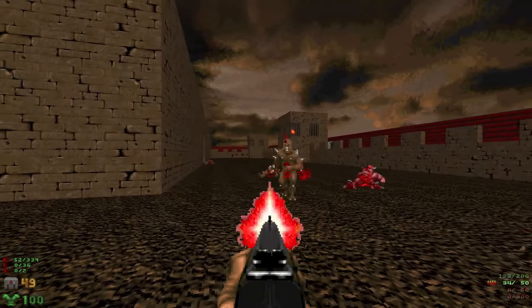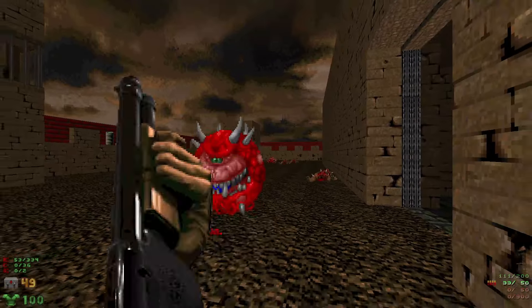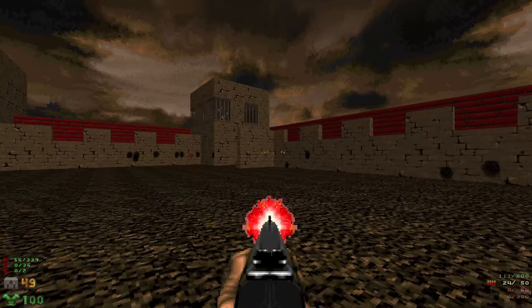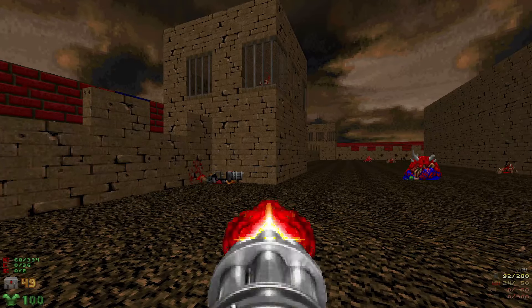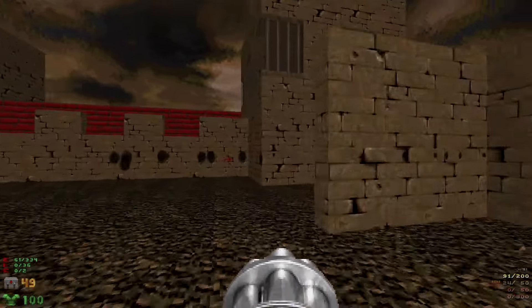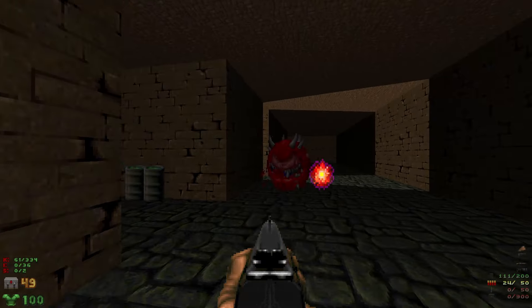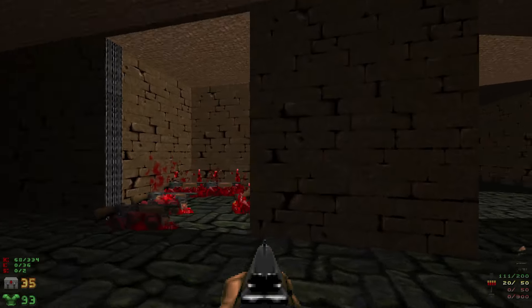Let's play assist there, imp. Let's finish off these imps up here. Keep an eye on that door — we got some cacos here that'll come through. That should be all the enemies out here. We'll head up, grab some ammo, and hit this switch to open up the door. Let's head through and take out the other caco right here. Look at the little monster closet there — all those shotgunners.